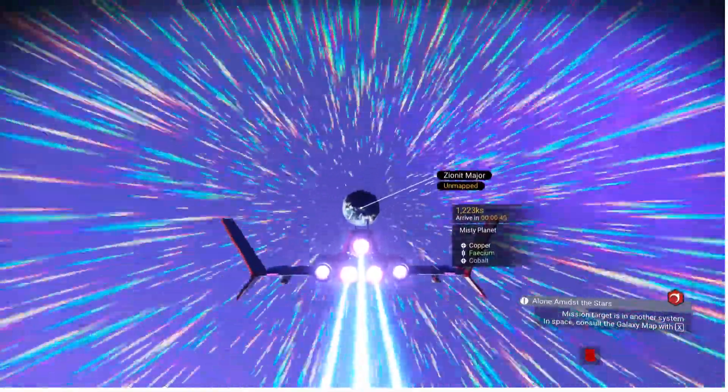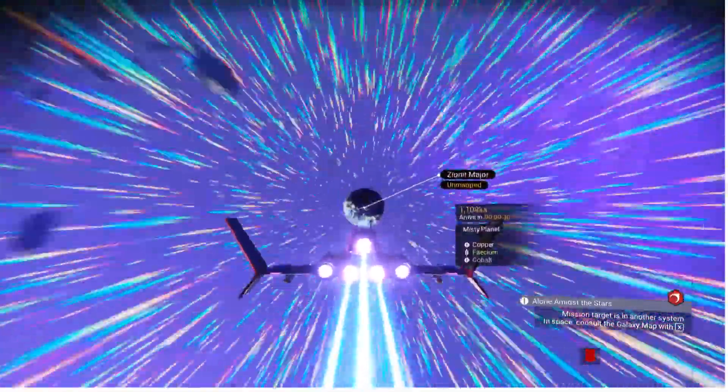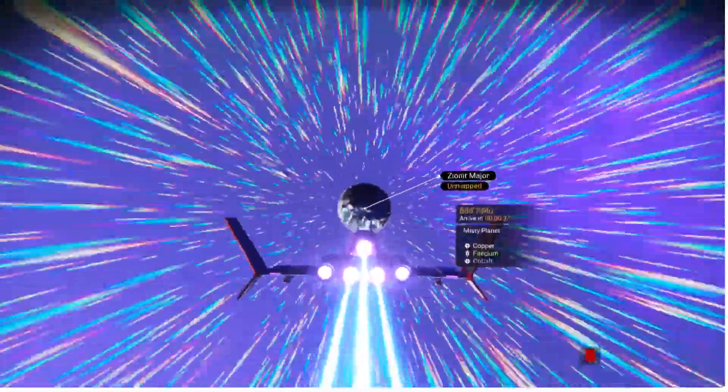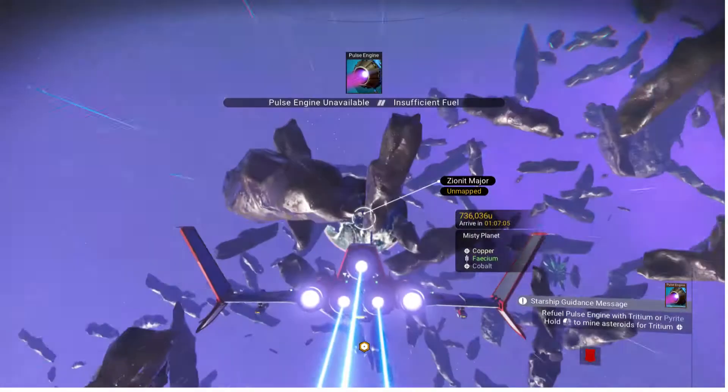There was one I didn't see way off in the distance — Misty. Misty planet. That sounds like a swamp planet name. We'll find out when we get there. It has very interesting resources: copper, facium, and cobalt. I feel like it should have more than that listed.